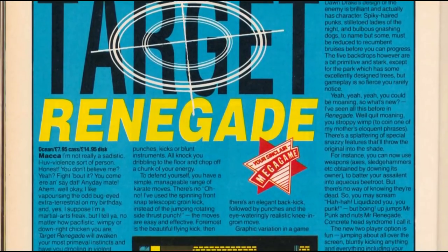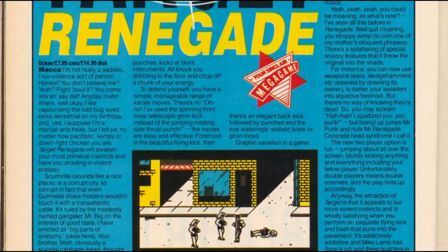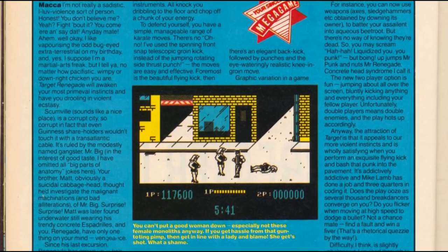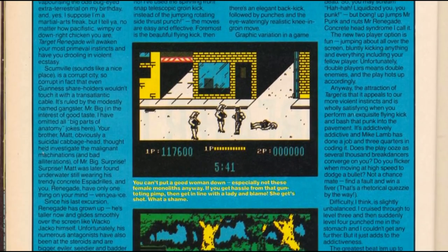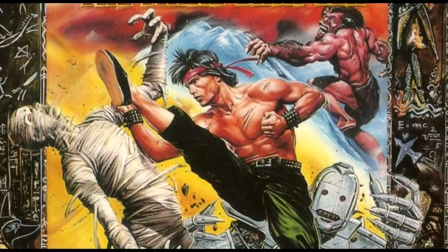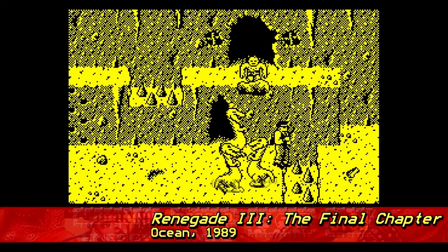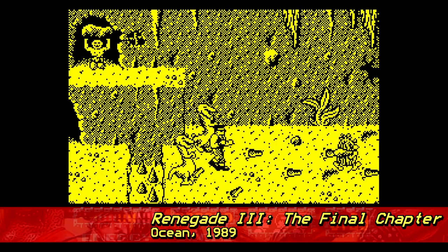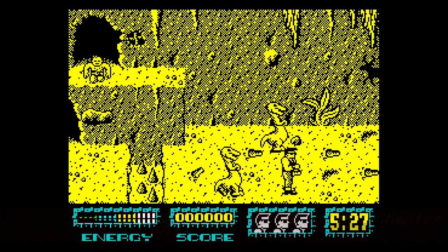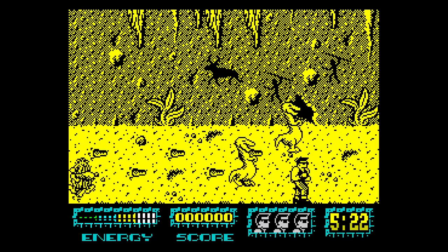So, Ocean Software made a sequel to a game that wasn't originally theirs, and it actually turned out to be fantastic. I only wish I could say that they then decided to quit while they were still ahead – but alas, no. They just had to go and make another Renegade game in 1989, and in doing so, they had to not just completely wreck everything that made the first two games so good, but create something that's absolutely baffling in every possible way. Yes, it's time to have a proper look at Renegade III: The Final Chapter.